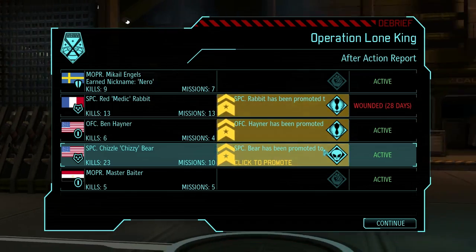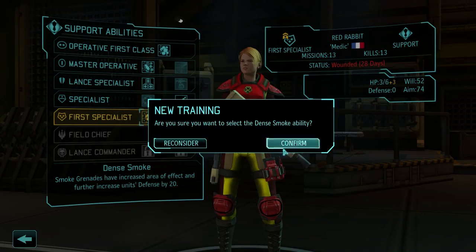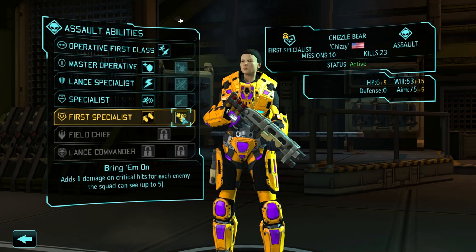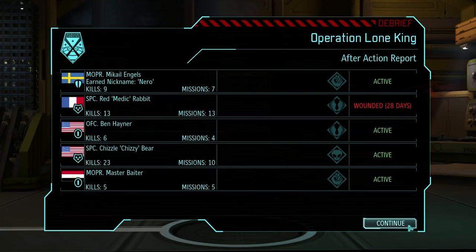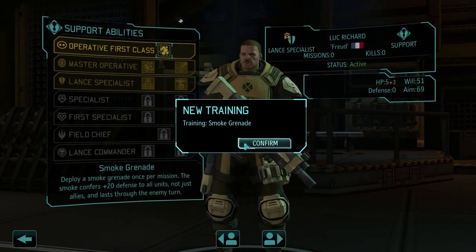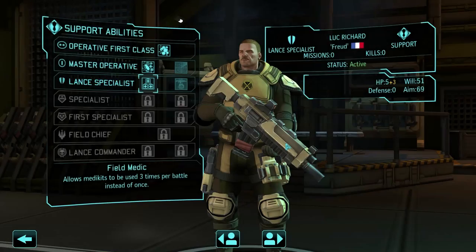Suppression and Shredder Rocket. Yeah, I'm going with Suppression. And she actually got a promotion. Awesome. And yeah, I'm going with Dense Smoke. And another promotion. I think I'm actually going to grab this one. Extra damage on critical hits for each enemy the squad can see. That's actually pretty good if I'm going to stick with the shotgun style. Alright, I'm going with that. 11 Thin Man Corpses. And I got a new recruit from that. So let's have a look. There he is. He's actually support, so that's going to be useful because he can get field medic. Nice.